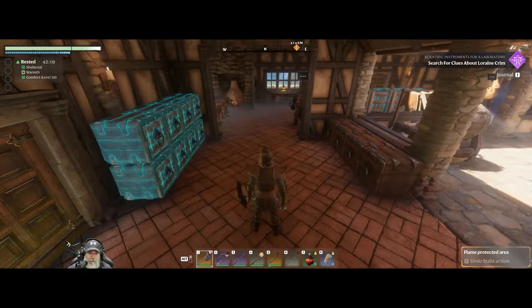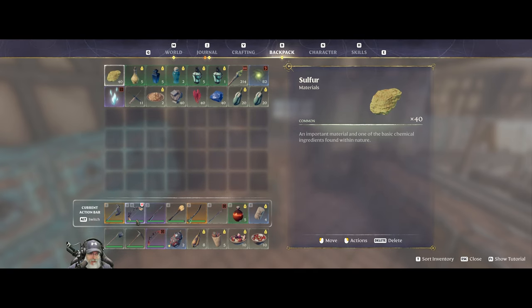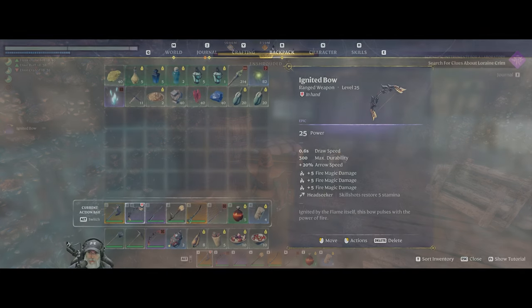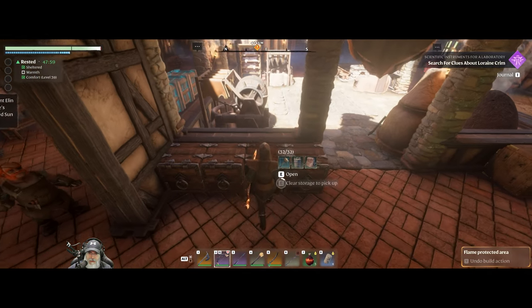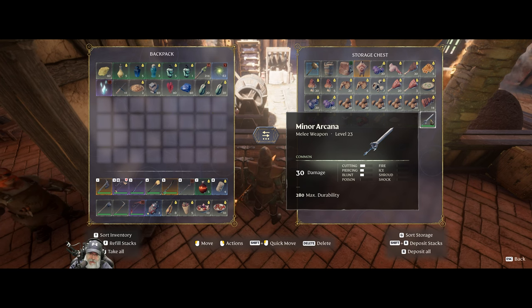A couple other things - I now have a new bow here, an ignited bow. I found this over at the iron mine. And I also found a sword - I also found this minor arcana sword as well.